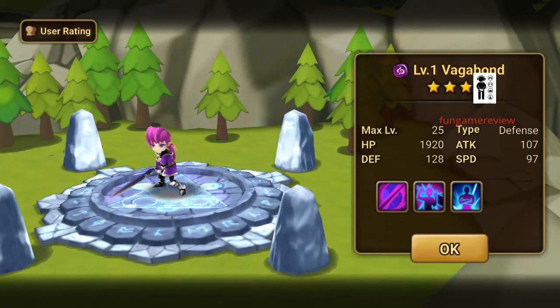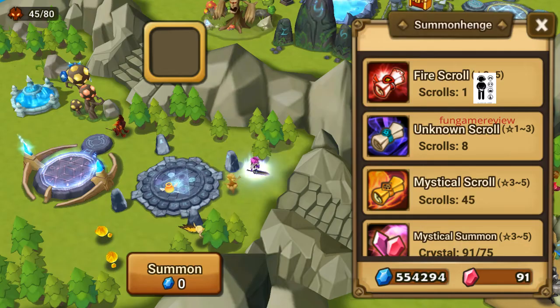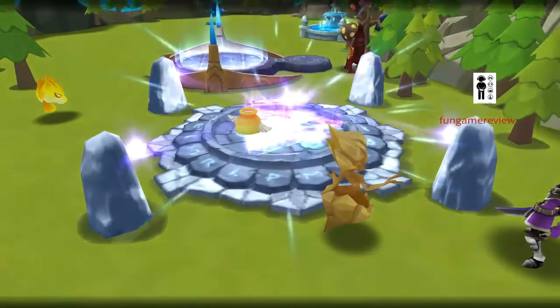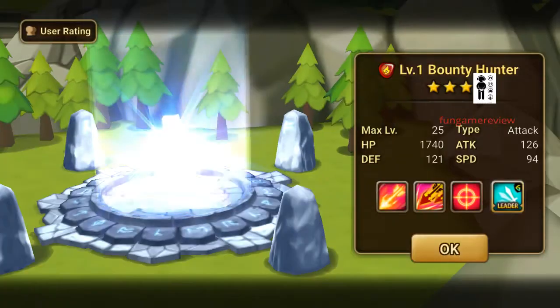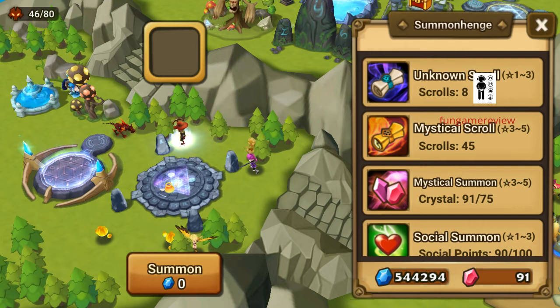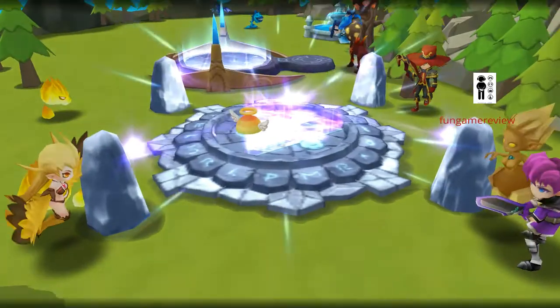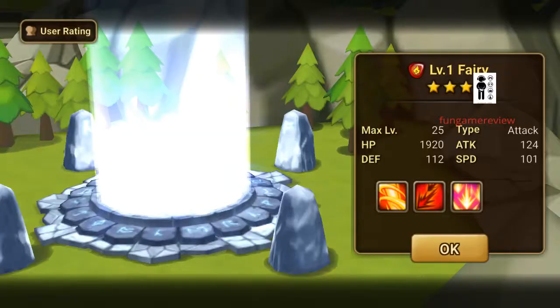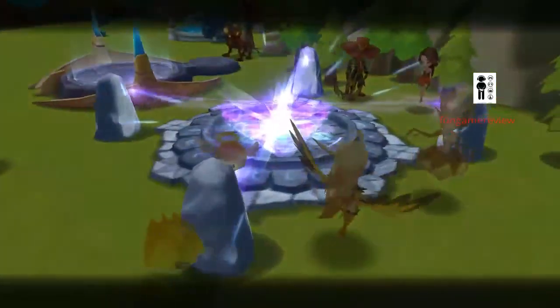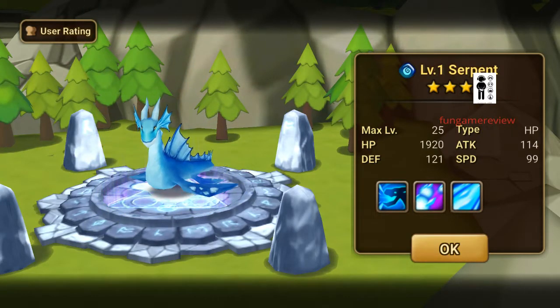Oh, I got a dark vagabond — oh baby, I love it! I currently have the light, so now I got the dark. Fire bounty hunter — not too shabby, moving on. I got a fire fairy; I got one of those already, pretty leveled up on that.